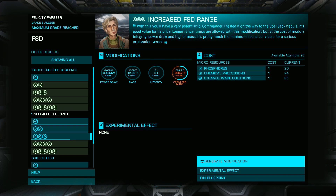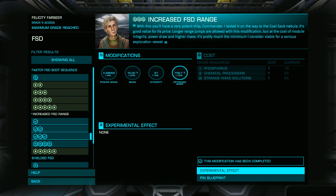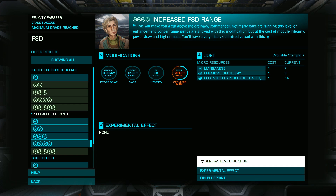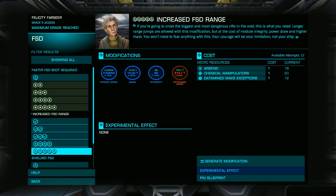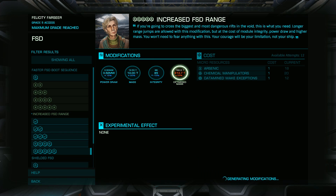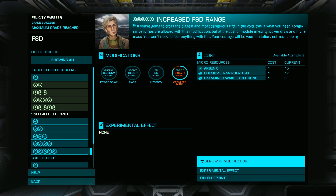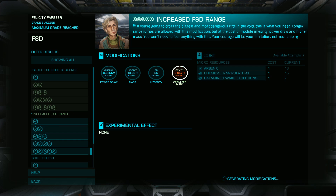Each module must be upgraded from grade 1 to grade 5. If this is your first time with the engineer, you'll need to perform the following rolls to fully max out a module: 3 grade 1, 3 grade 2, 3 grade 3, 3 grade 4, and finally 9 grade 5. While it doesn't always take this many rolls, if you always plan for this many, you'll always have enough materials to ensure you max out a module.